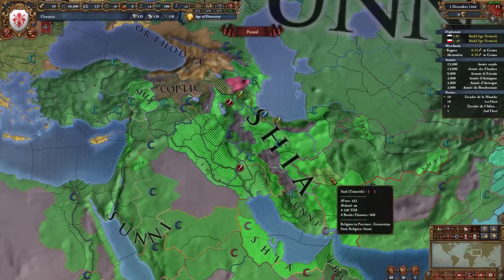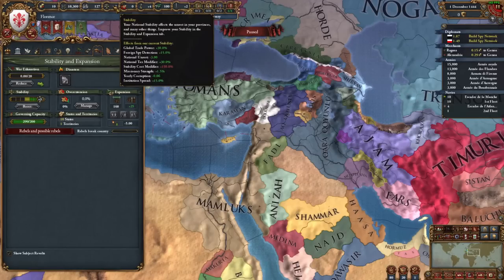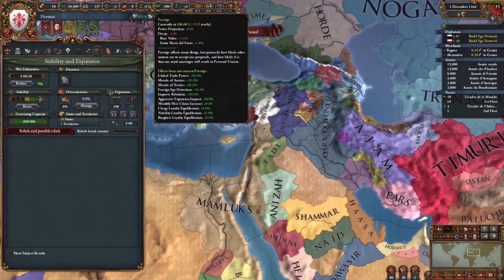The Zoroastrian religion has also been buffed in case anyone ever wants to go for it — namely just minus 10 land fire damage received, so it's more worthwhile to pick up if you can be bothered. Stability has also been tweaked to now provide 30% global trade power instead of plus 3 per point. Prestige is now much more impactful — at 100 prestige you get 20 morale of armies and 20% AE impact, so people should care more about getting prestige before battles and value prestige increases a touch more.